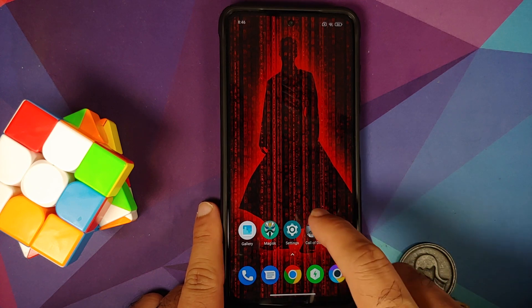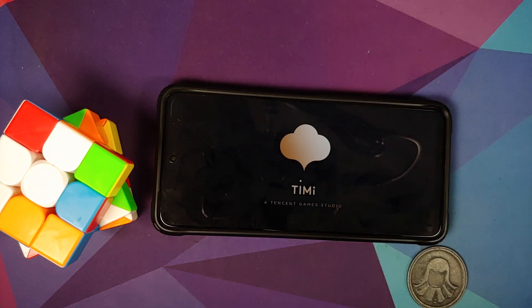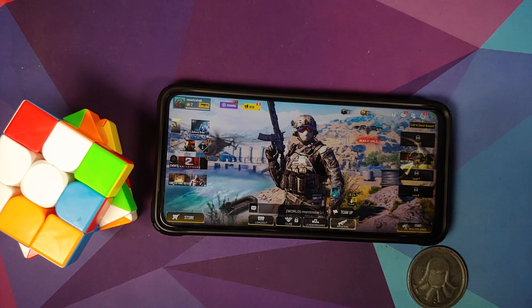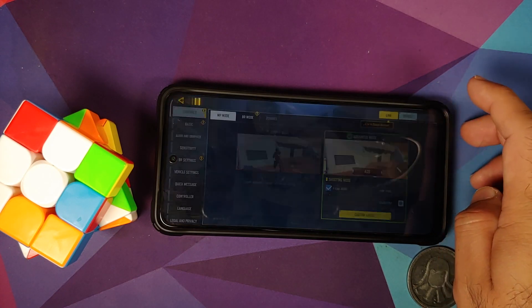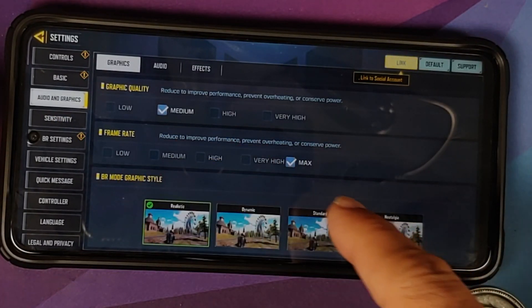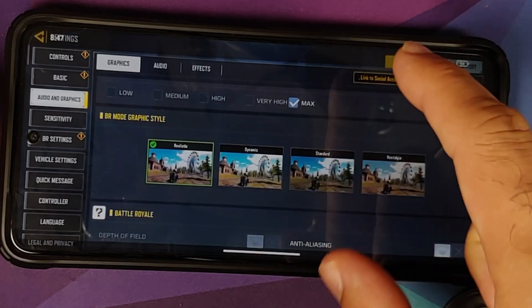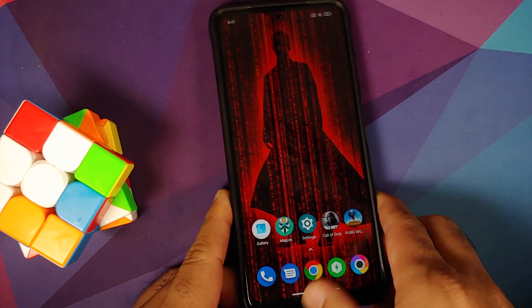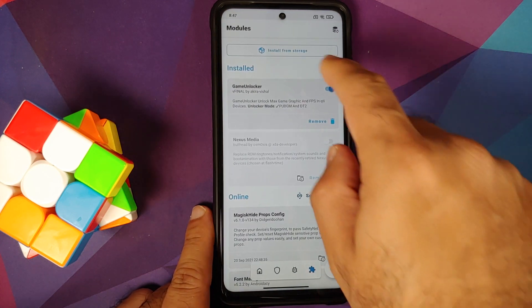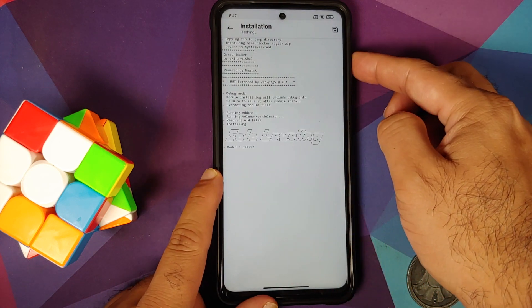Similarly, for Call of Duty Mobile, open the game first to confirm the 120 fps option is not there. Going into Settings, then Audio and Graphics, you can see Frame Rate only shows 'Max' — once we apply the module, we should get the highest refresh rate option as well.